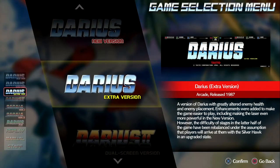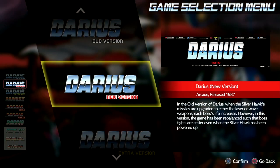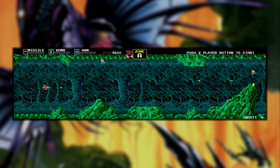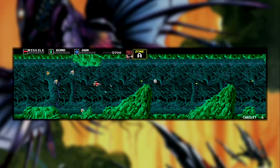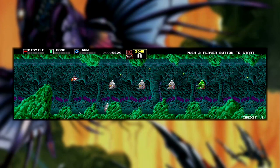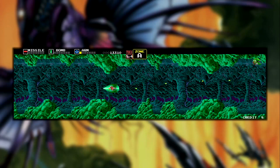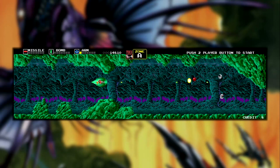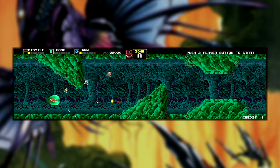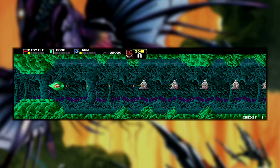About half of this collection is made up by the first game in the series. There are three different versions of the original Darius cabinet, each with only slight variations. There's the old-school release that started it all, as well as a 1987 revision that rebalanced the bosses, and an extra version that fiddles with the character placement and increases the effectiveness of the lasers. I understand and appreciate all of these revisions, but many of the changes are subtle enough to go unnoticed by all but the most passionate players. They all feature the same stages and bosses, as well as the ultra-wide three-monitor display.